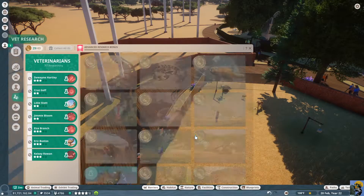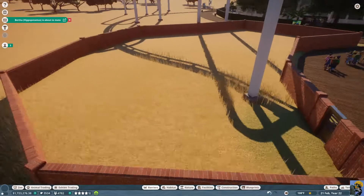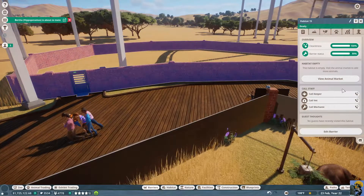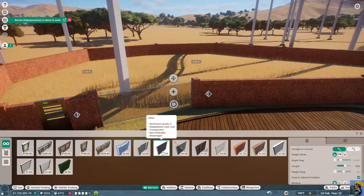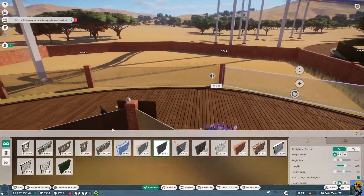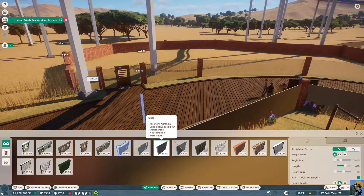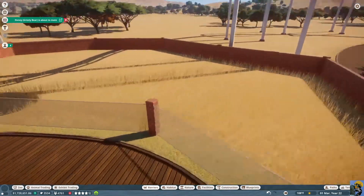We completed some research on FIP — that feels good. Let's take this wall, edit the barrier, and put in glass here, here, and here as well. That should provide people enough of a view on the baby lions, or at least I hope.